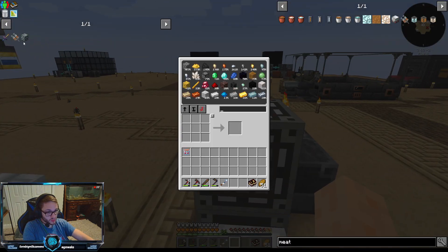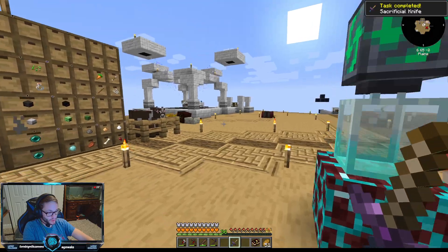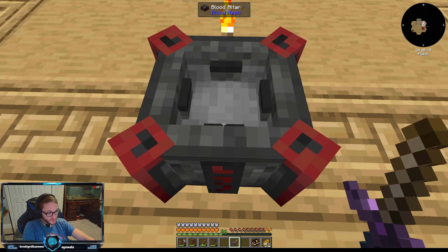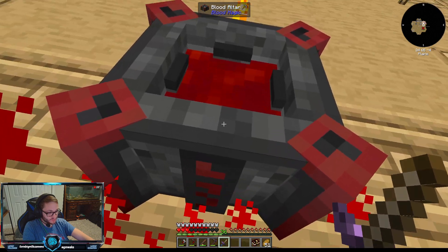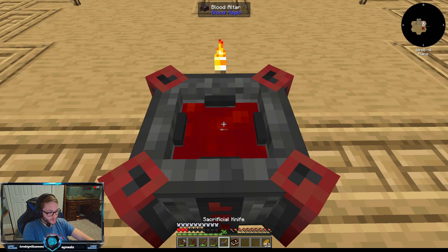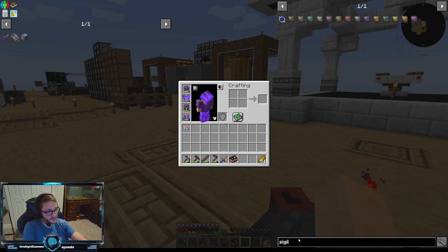I think I have everything for it. I'll take the resonating wand and put it away — we don't need it. I'm just going to hurt myself a lot. Don't want to die, but there should also be a sigil I believe.